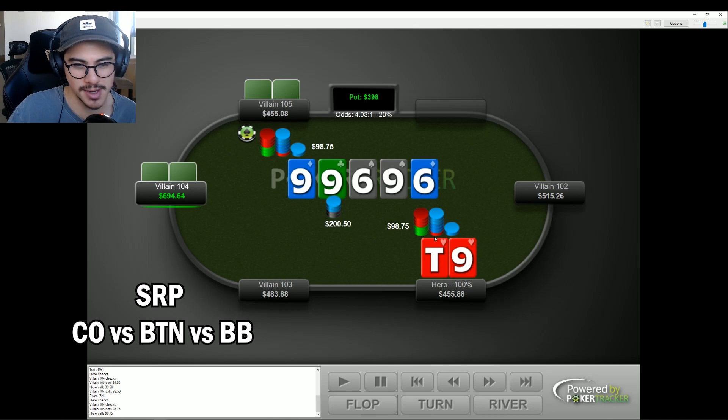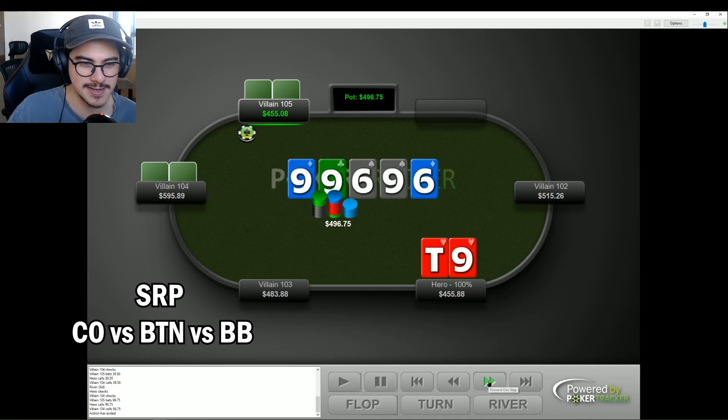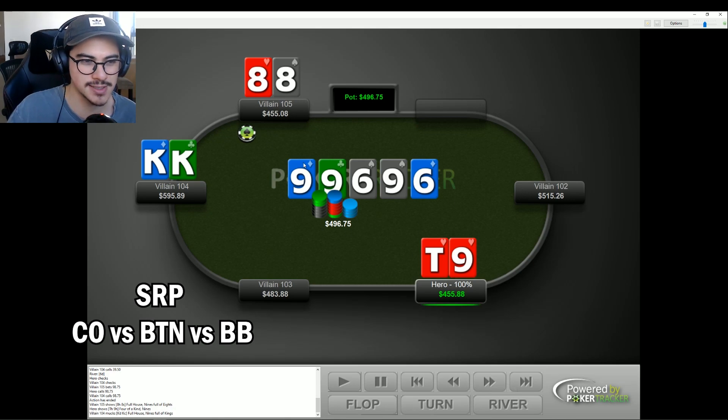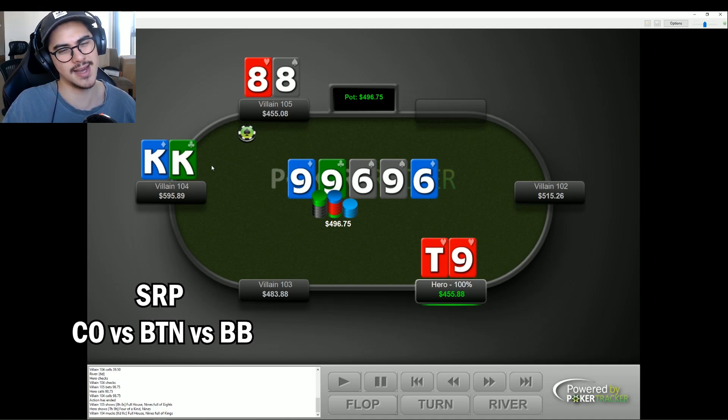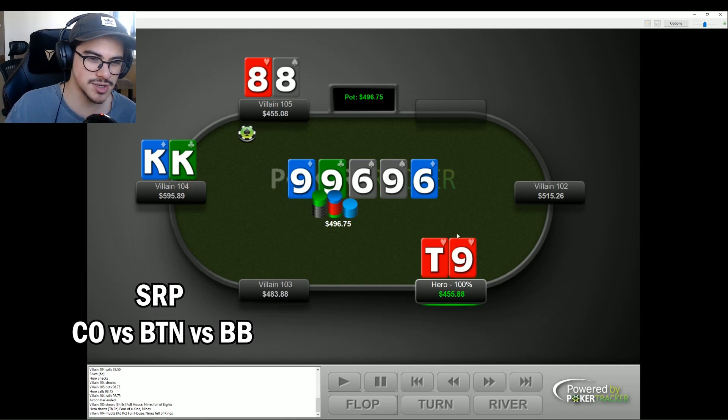I ended up going with my initial strategy — flat and hope the overpair player decides to jam on us, because at this point I'm definitely capped. In his mind, he probably thinks this player never has quads because they would raise the river for value. But the thing I forgot about is that this player is still worried about the button having quads. Villain actually overcalls and I think my thought process was good — I just missed the final step, which was accounting for the in-position player's range being uncapped. Perhaps I did make an extra $90 by flatting. It's really hard to play this spot with a player behind.